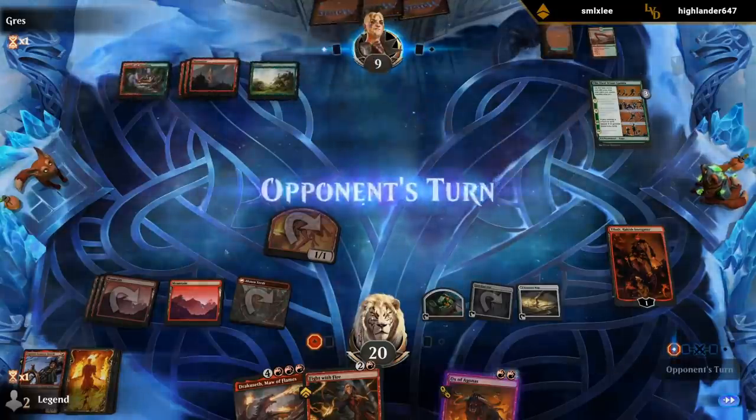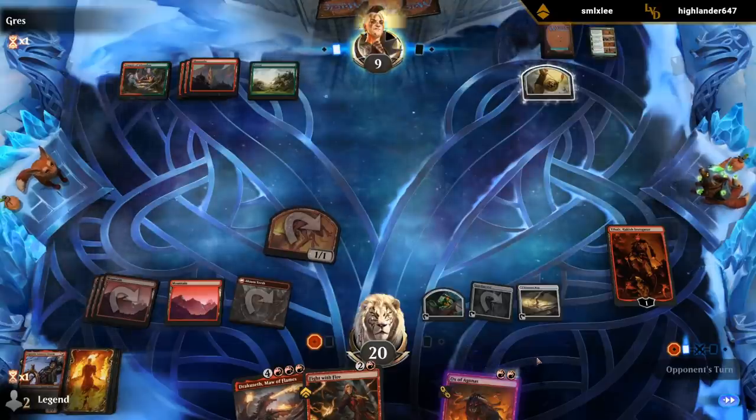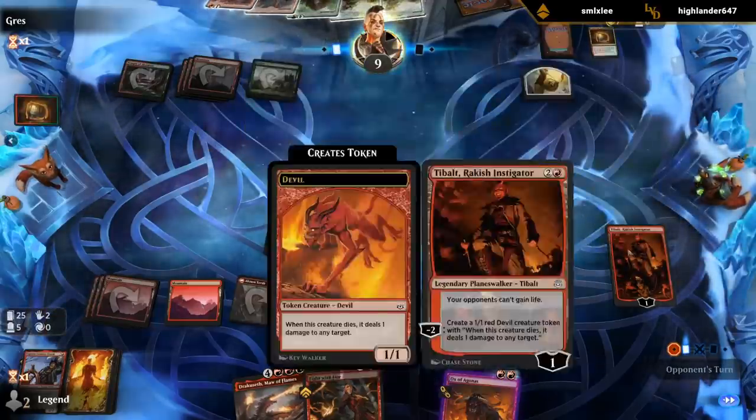Next turn we can cast Dracuseth, which is pretty good against Red-Green typically. Thraktosk negated by Tybalt — although they could kill Tybalt here with a Rebuke. But now Dracuseth is more likely to survive, which I imagine is gonna take over this game.